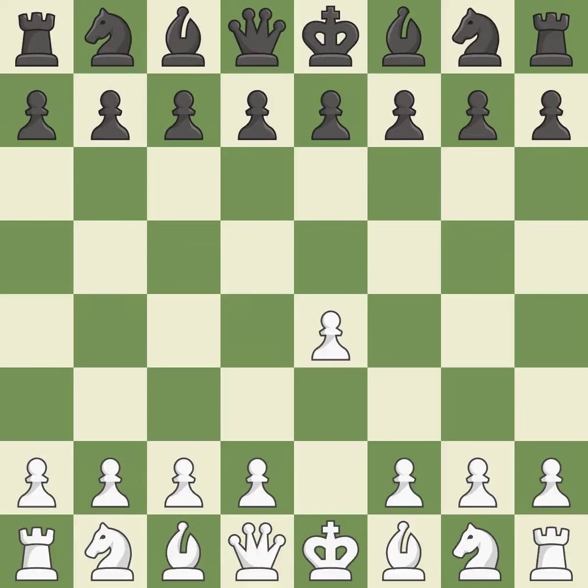Sharp games are frequently the result of starting with the king's pawn, since it dominates the center and frees up the bishop and queen on the light squares. In the Caro-Kann Defense, the pawns on c7 and d5 can be quickly pushed to take control of the center and engage the e4 pawn.